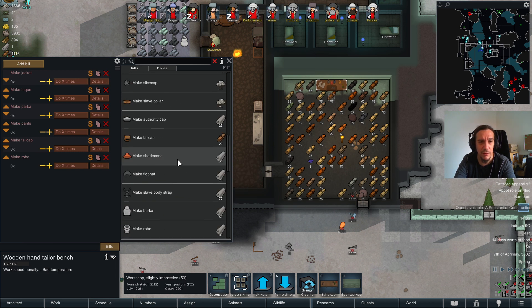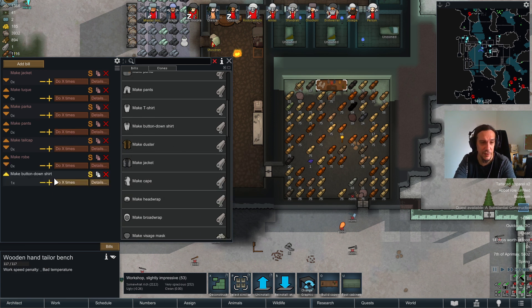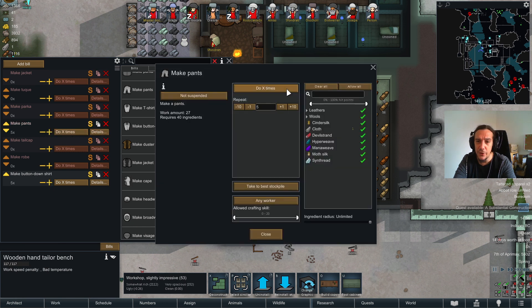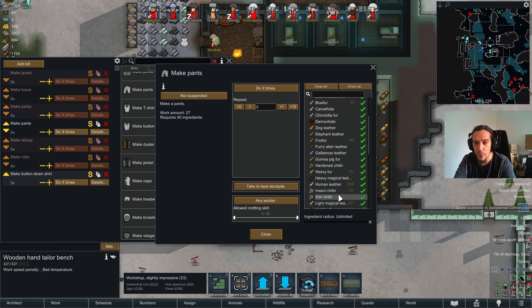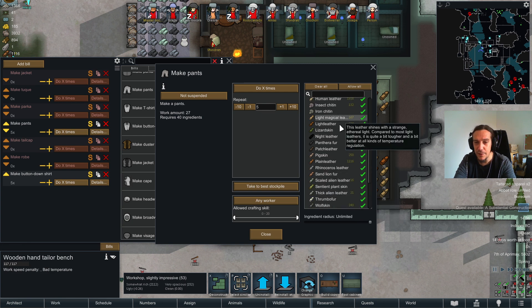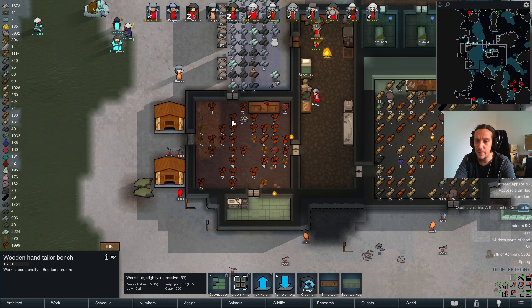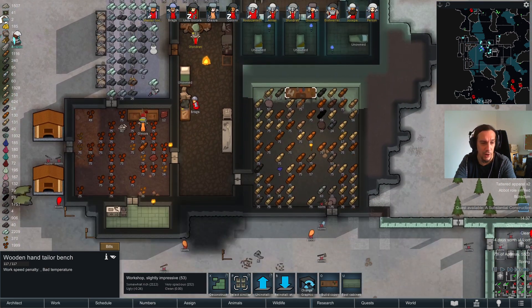Button-down shirts — we don't have those. And neither... pants — they are present. Let's check out what kind of leathers I own now. A little bit of raider leather by now. Light magical leather — that's from the griffin. I'm going to just let these jobs go by.